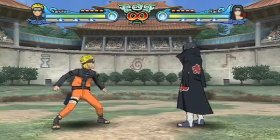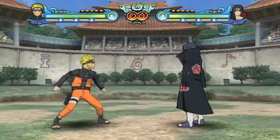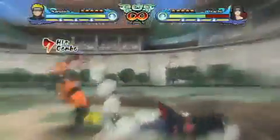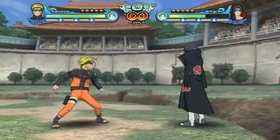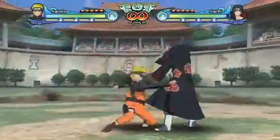I showed you that situation earlier where you can truncate your combo and start a new combo. A pretty bread-and-butter combo for Naruto is weak, weak, weak, weak, lift. What I just did there was use a cancel to jump up and air throw them, where I normally wouldn't have time to jump up and grab them out of the air when they were like that. Those are the cancels — that is the cancel function.